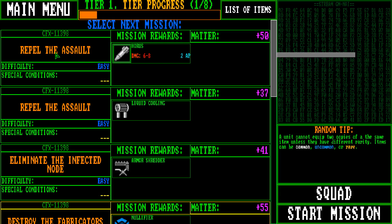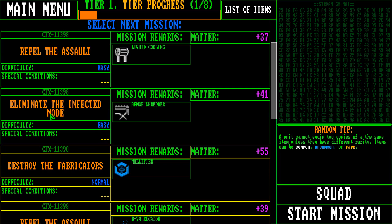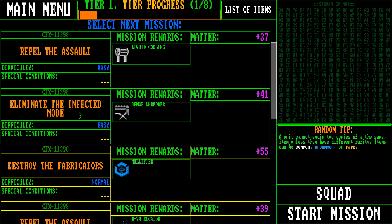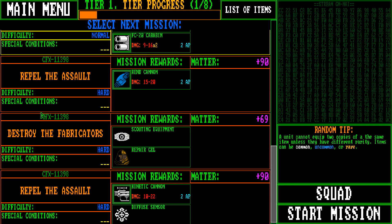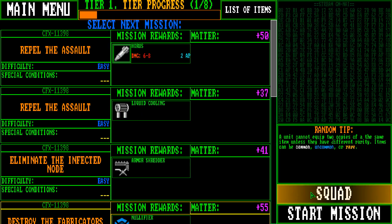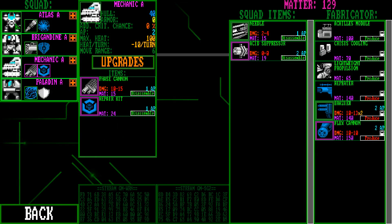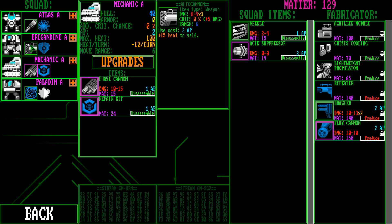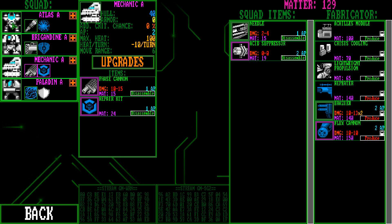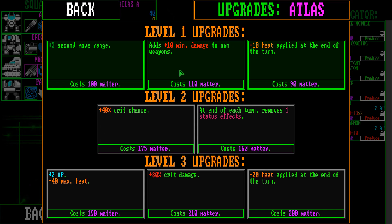We got more things. We have repelled the assault — which is sort of like a tower defense thing where you just defend the waves. Let me infect a node — I don't know what this one is. Fabricators we saw before, Repel the Assaults — that's all we have here. Our squad gained a bit of matter, so we can upgrade. Who's the guy I like the most? Atlas guy, I think he's alright.